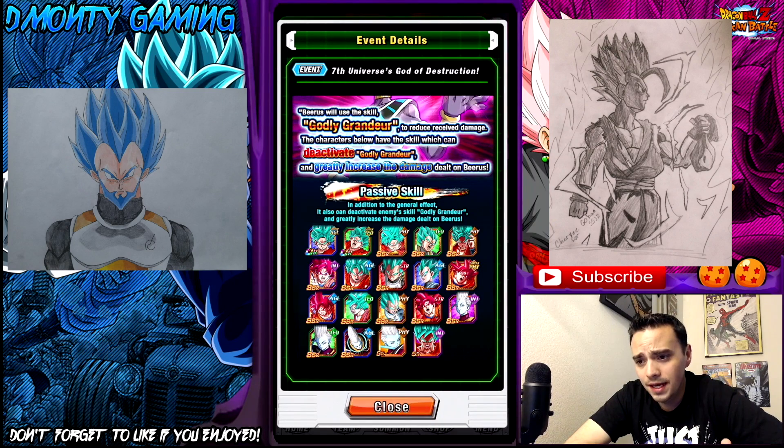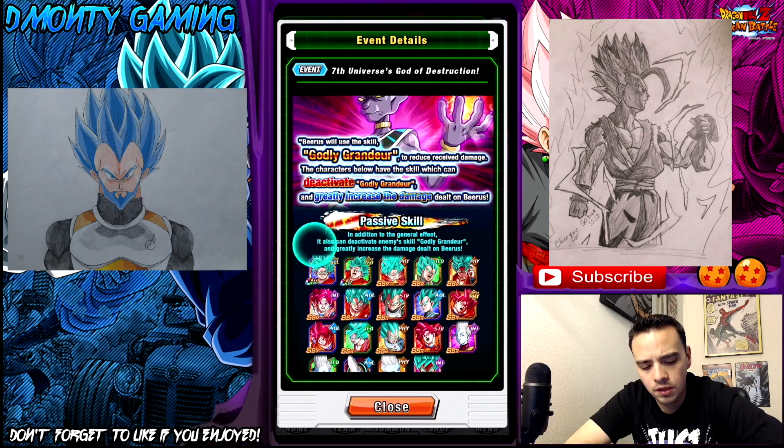I'm going to try to tell you how to dramatically speed that up if you have the right units. Not everybody can do this, so I do apologize if you cannot. But a lot of people can and they just don't know it. So for this method, you do need a nuke leader. There are a lot of nuke leaders out there — check the DBZ Reddit to find out what they are.